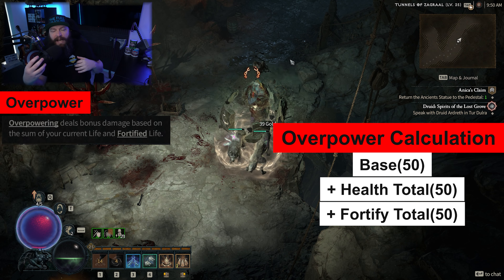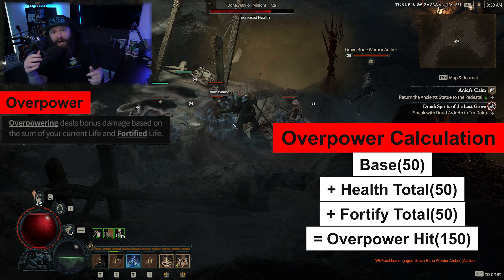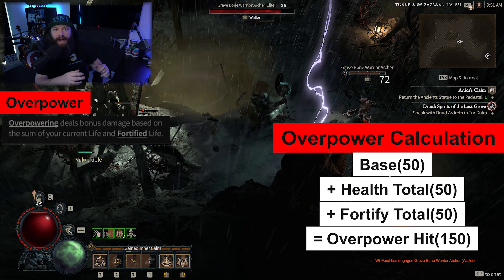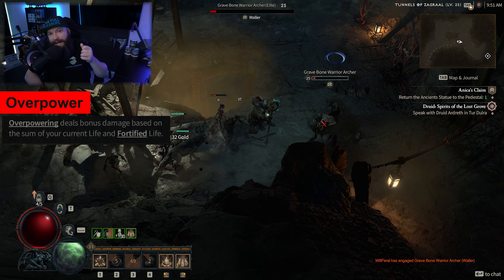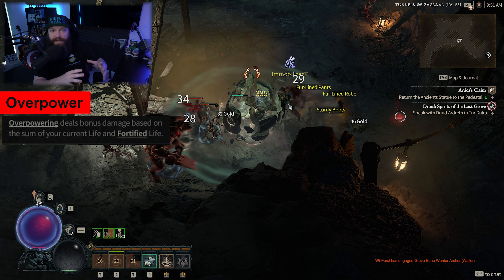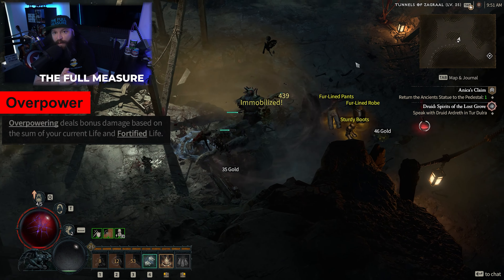Simple math: if overpower has a base damage of 50, you have 50 in your HP pool, and you have another 50 fortify, then you are dealing 150 with an overpower hit. This is a fantastic way to increase your damage profile without stacking crit percentage, crit damage, or raw power. By building your character super tanky and using fortify effectively, you can directly translate all that additional HP and survivability into damage.